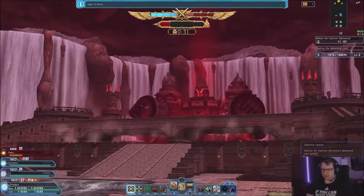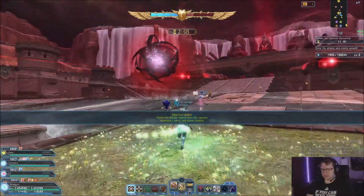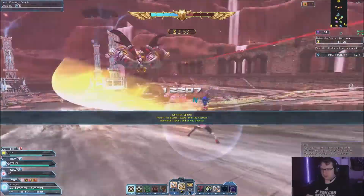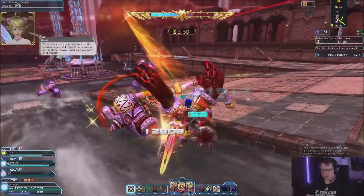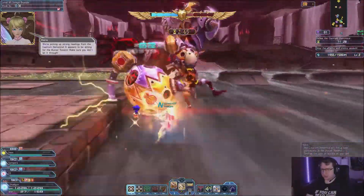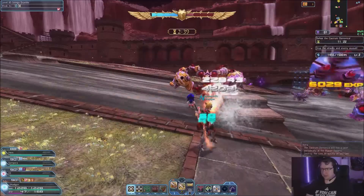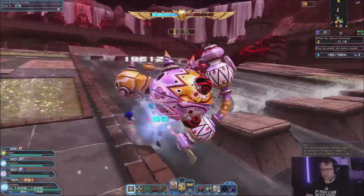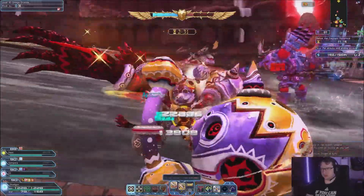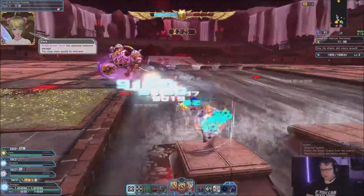He's getting some cannons ready. Gemini is going to show back up. I'm going to deal with him since I think other players are dealing with the cannons. He's going to make it difficult, but I've got it — I am a hero after all. That's what I do. Come here, Gemini.